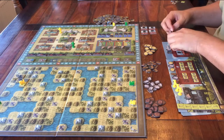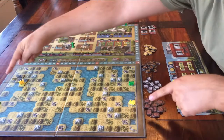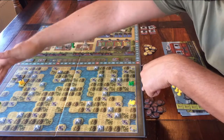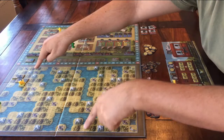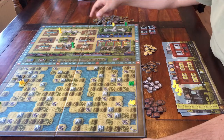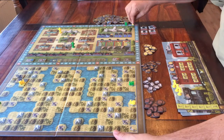You are going to play until one player connects one side of the map with the other side of the map — a train track that goes from one end of the board to the other end, in whatever way. Then you finish the round, and the game is over. Whoever has the most points wins the game.